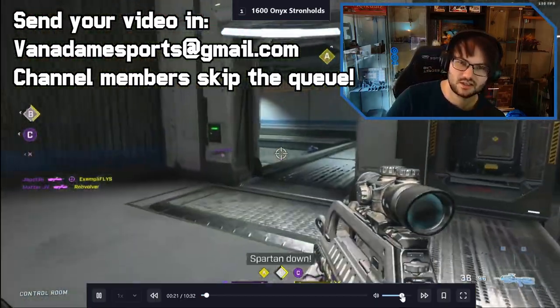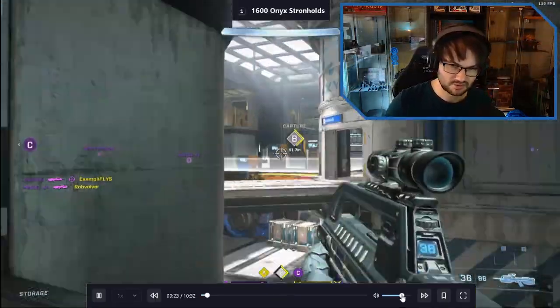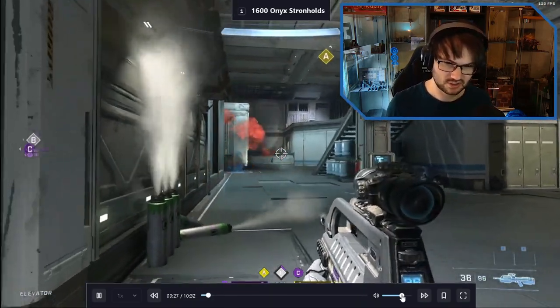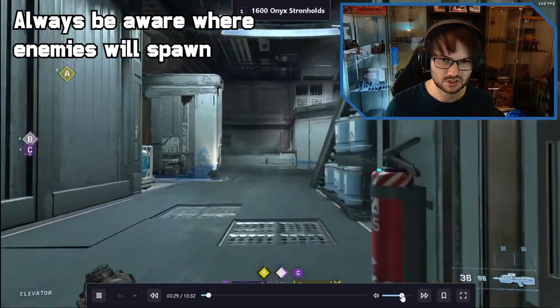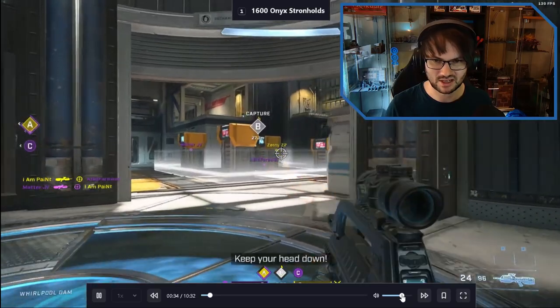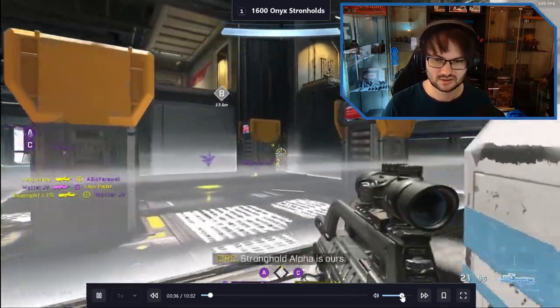I like how we're taking the back side. One of the things we need to be careful of in Strongholds is looking at where the enemy team is going to spawn and using that to inform where we push on the map. By taking A and B we're basically giving the other team C, so we might see a C counter-cap at some point soon.